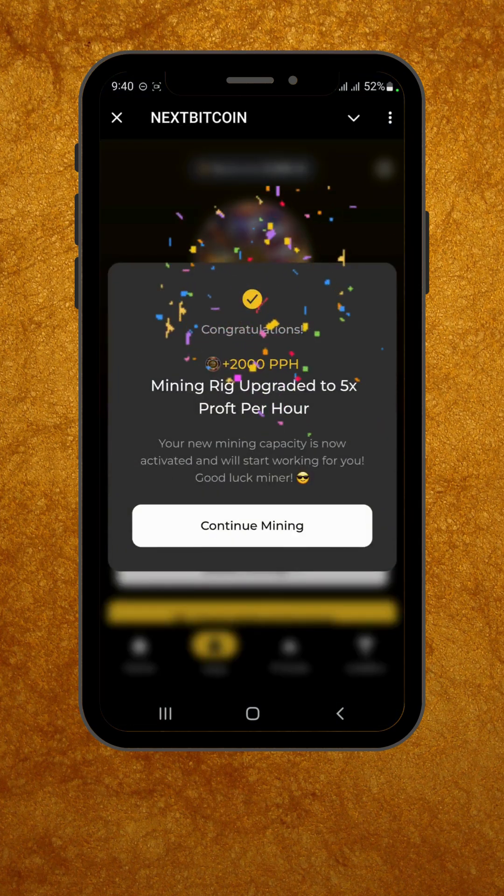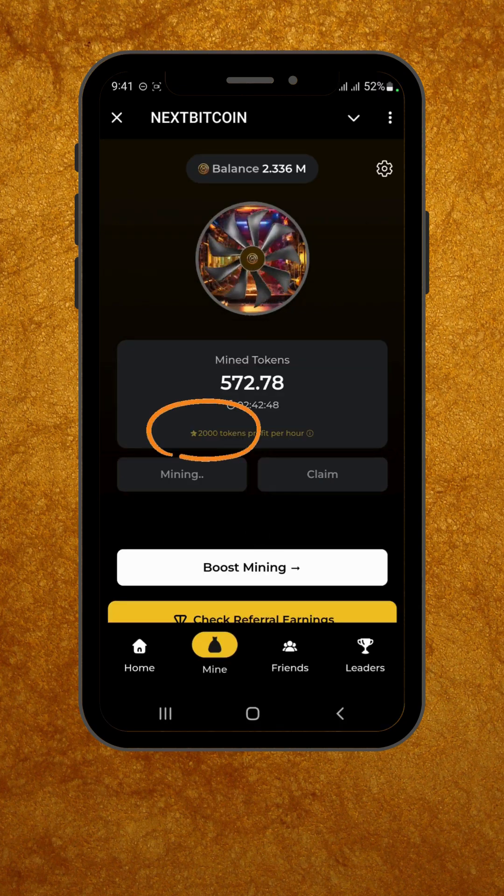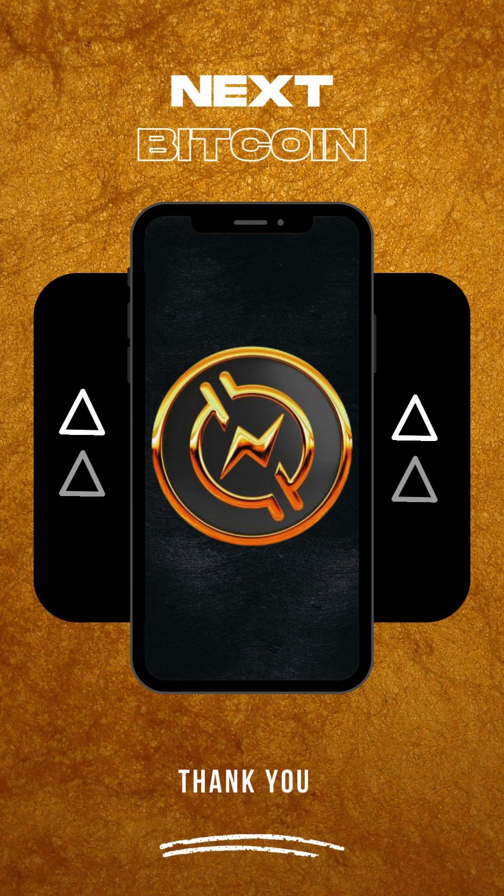Congratulations! Your mining speed is now upgraded to 5 times faster than normal. For example, if your normal speed is 400 tokens per hour, with a 5x boost you'll now earn 2000 tokens per hour. For exciting offers and more tips, follow us on social media by clicking on the link given below. Thanks for watching and happy mining!